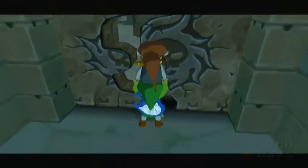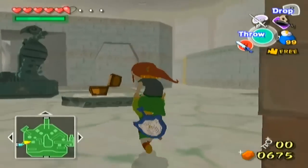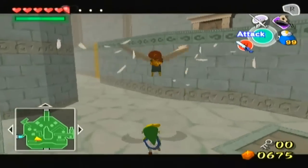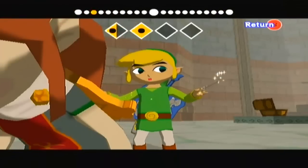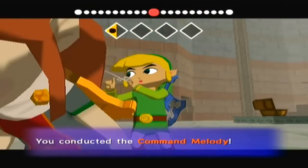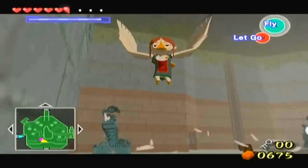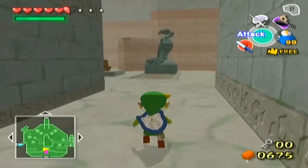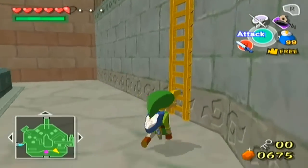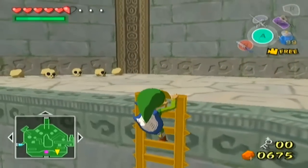Next time on The Legend of Zelda: Wind Waker, we are going to be taking on the boss of this dungeon. It only took us three parts — I don't think that's really fast. I've already said what we're going to do so I'm just going to get to the boss's door and then end the episode.